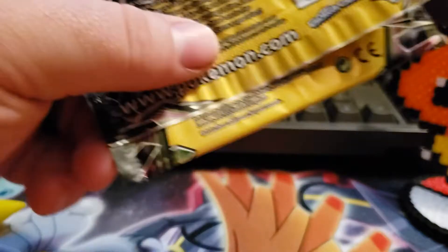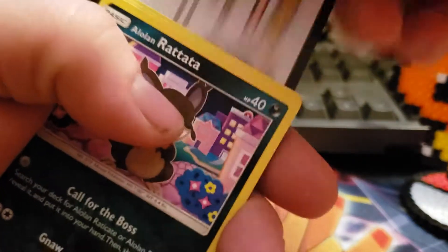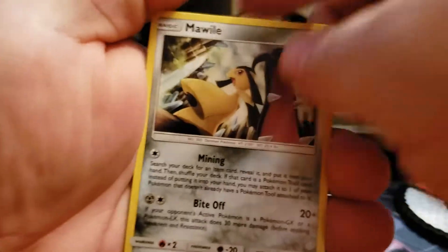Next pack. We've got a Mawile, a Rattata, and a Volt Torchic.